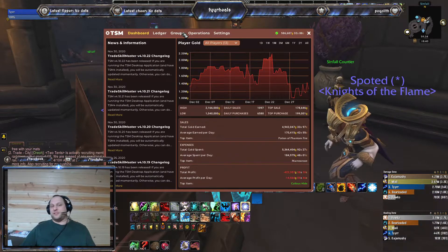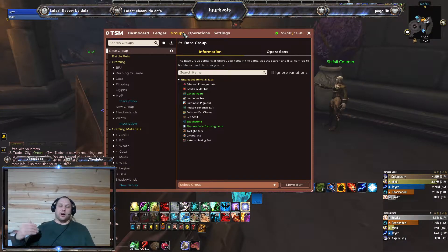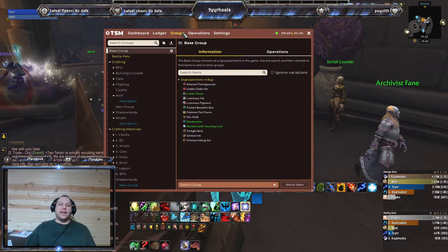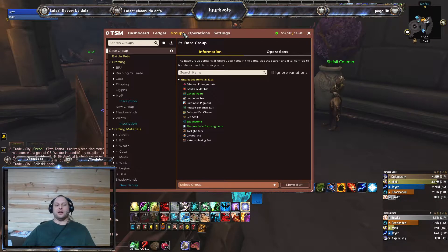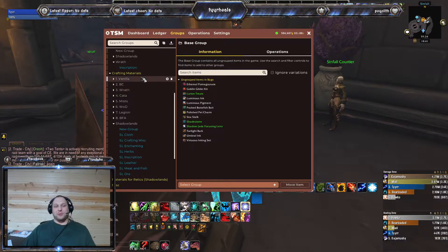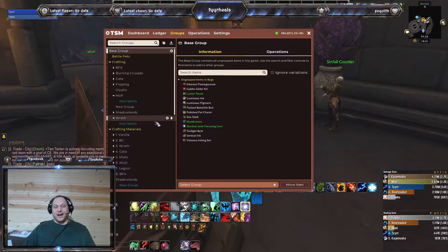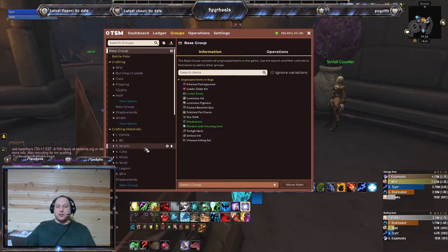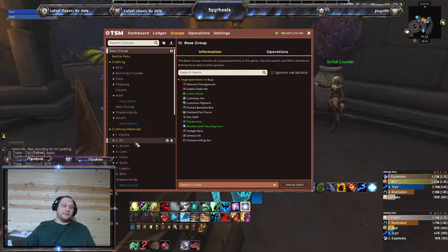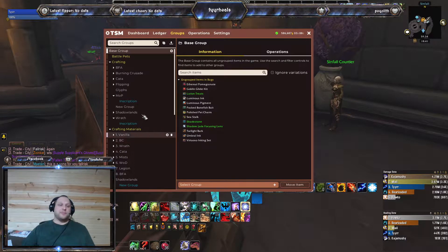One of the things Trade Skill Master has is groups. You take all the stuff you can sell in-game and put it into groups to make it easier to sell. I've got all mine set up by crafting materials, and then another one set for actual crafted product. The crafting materials group I mainly use just to buy stuff — I'd rather use them to sell as a crafted item.